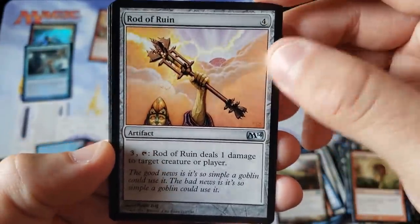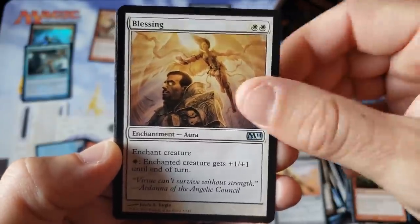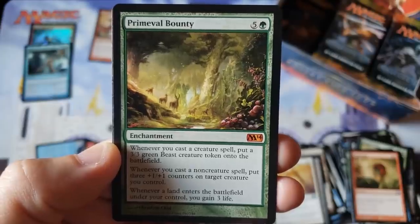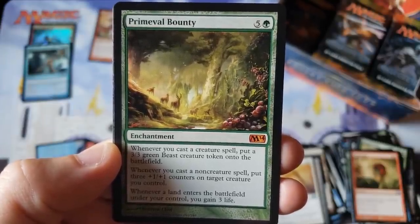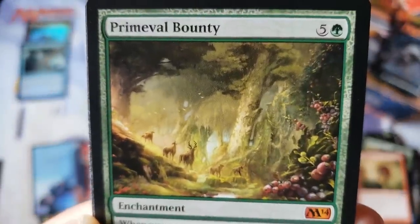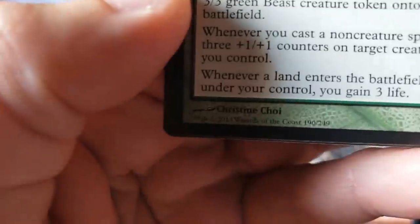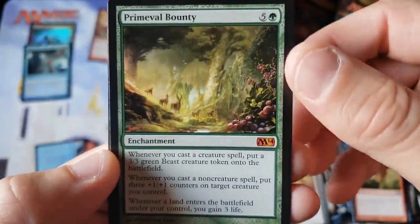Encroaching Wastes. We got Rod of Ruin — there's an actual Alpha Beta reprint with new artwork and everything. Blessing again. Primeable — not primeable — I don't know, whatever. Bounty. Beautiful piece of art there. Look at that rainforest view — that's gorgeous. Who drew that? Christine. Great work. Beautiful card.